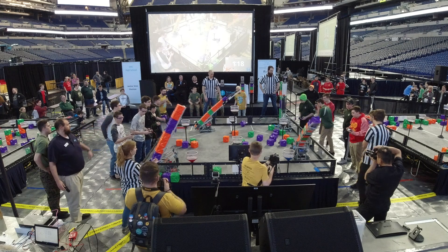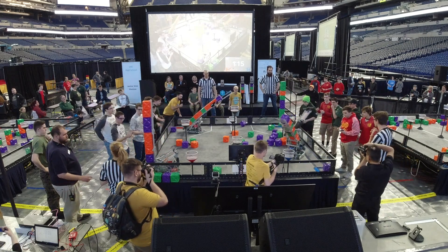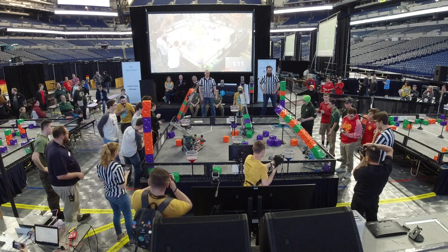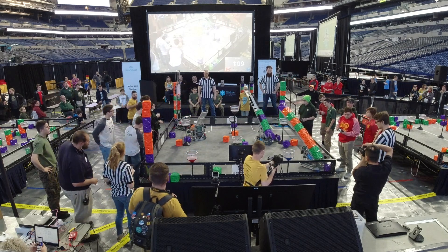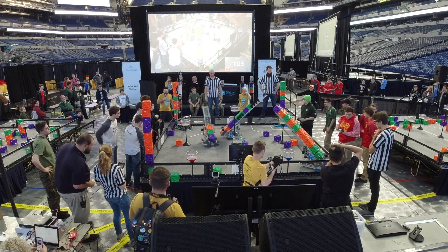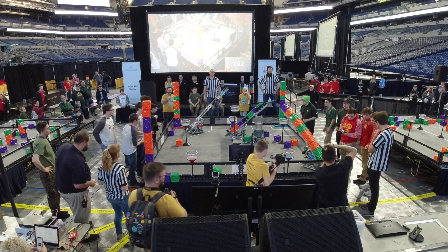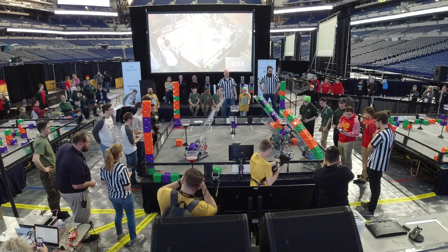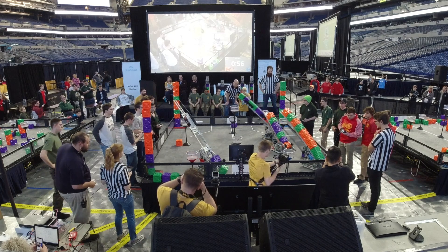Meanwhile their alliance partner 2567A, the Portabots, possibly setting something up for their unprotected zone. Just in that time, 2719D puts up a big stack in the front, and then their alliance partner 574D puts another stack up in the back, making sure to push it close to the back corner. One minute left to go in finals match number two.